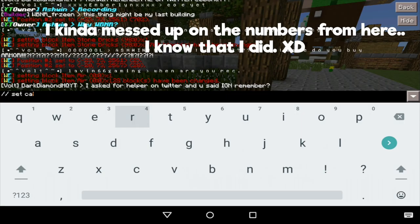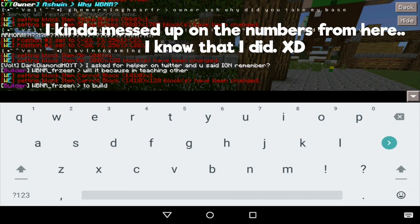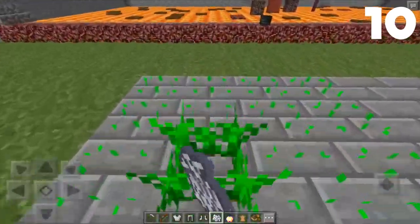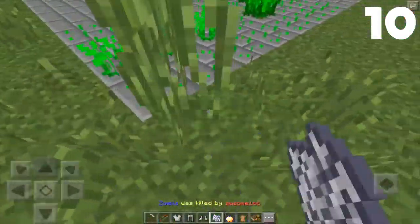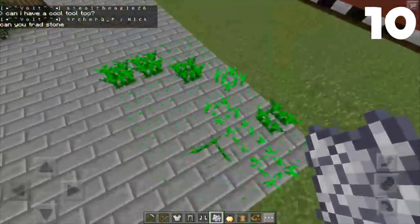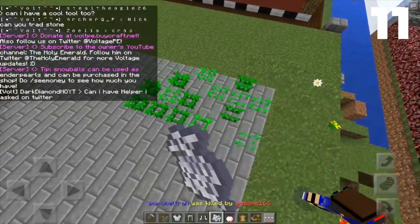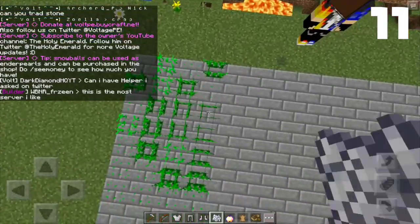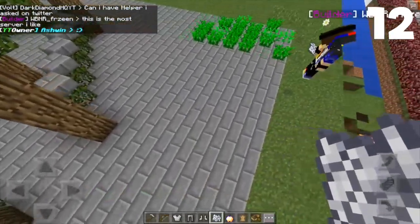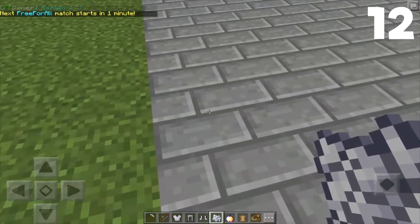Achievements should have logically been added in MCPE 0.9.0, but instead they were never added. MCPE is by far the only version of Minecraft that doesn't have a login system, so basically you can just impersonate me on servers — please don't do this. MCPE's HUD went through a total of 3 drafts, and here we are today with the present HUD. And if you haven't realized, the blaze particles are slightly different in the PE edition than the PC.